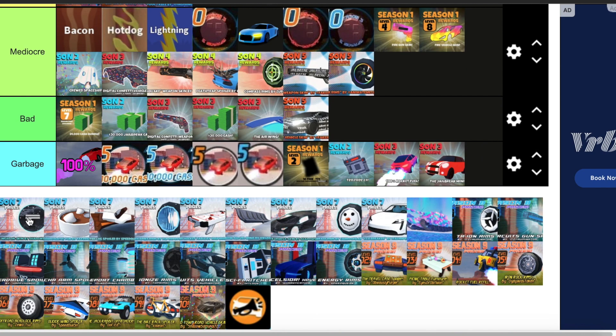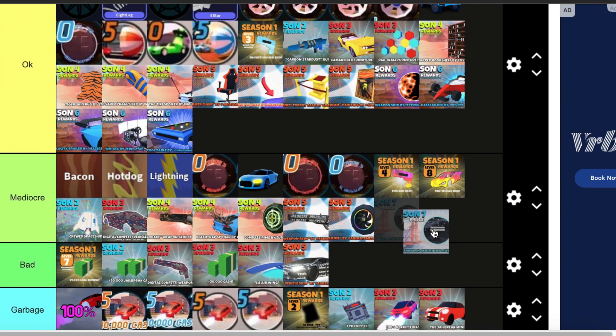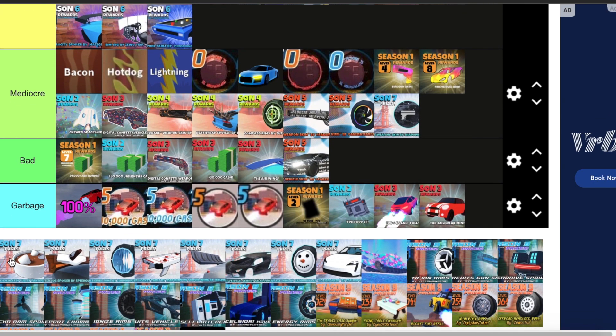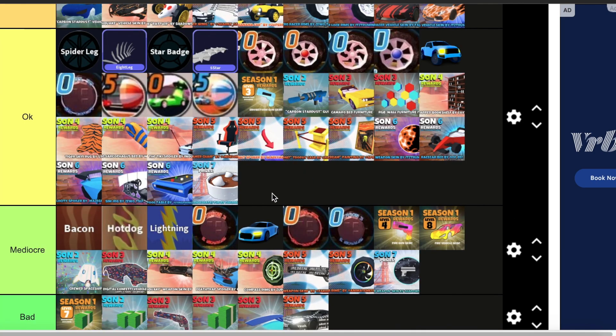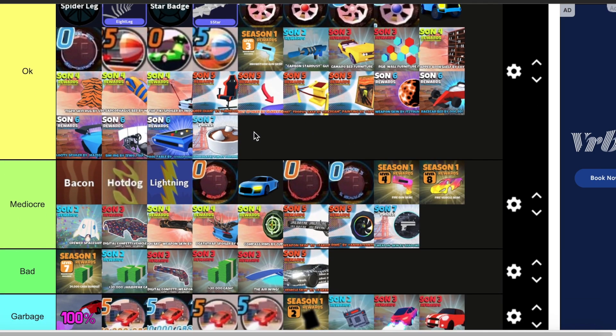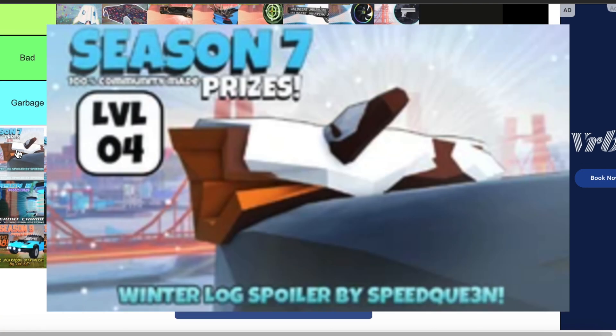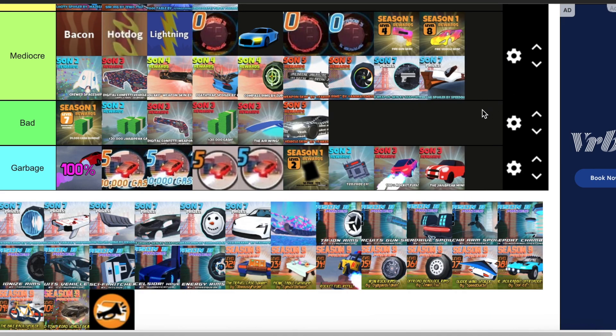Moving on to Season 7. We have the Black Ice Gun skin — this one goes in mediocre, honestly. Since this is a black skin, you're not going to see much detail on the guns, so it's not a good gun skin in my opinion. And we have the Hot Chocolate tub — this one is okay, it definitely looks good, but it's apartment decoration. Then we have the Winter Log spoiler — this one's mediocre unfortunately, I don't really care for it. No offense to Speed Queen, she made a great model here, but it just doesn't look great as a spoiler and it doesn't match well with any car customization.